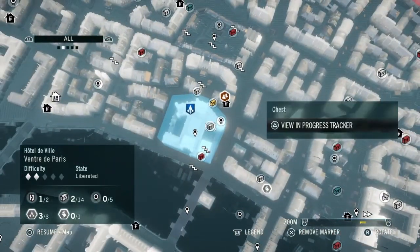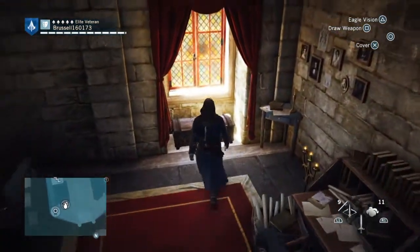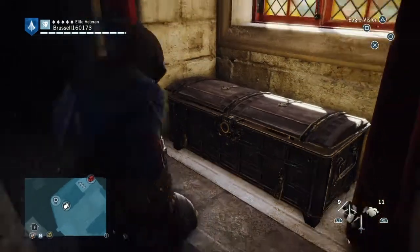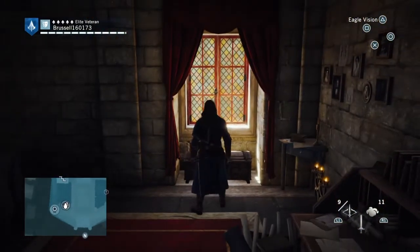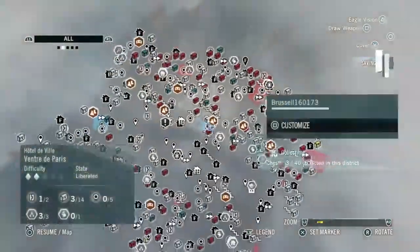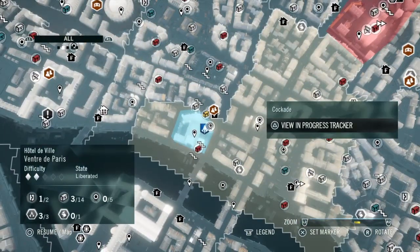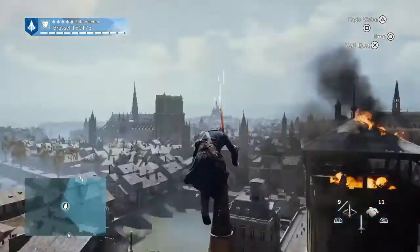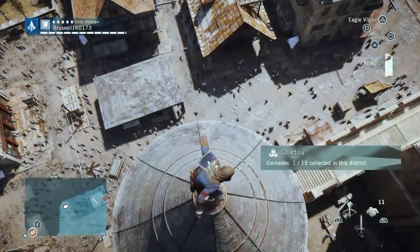From there we're going to go and get this chest, which is in the office on the second floor of this building. You'll find it easy enough. And then we're going to get the cockade, which is here — it is on top of the round tower, you can't miss it.